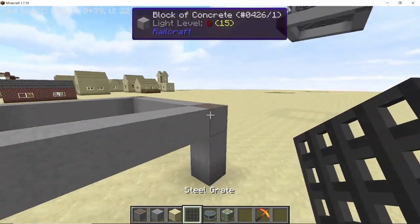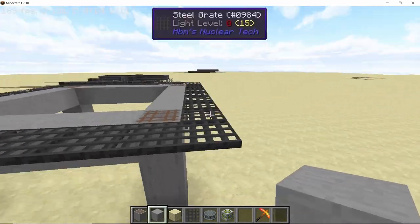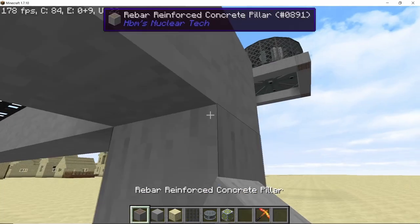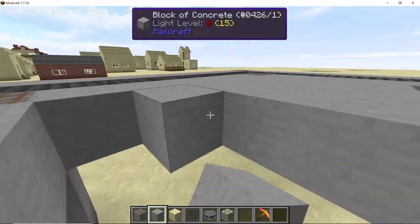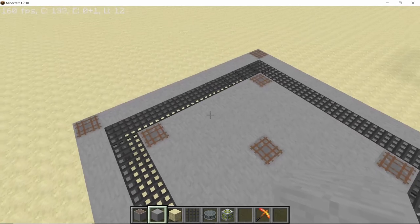What I'm going to do here is make a simple platform which is two blocks high up from the ground, and that space down there we will use to run our fluid pipes and item pipes. Here's the temporary structure done in the middle and now on top of this we can start building our reactor.